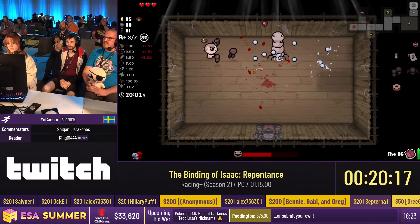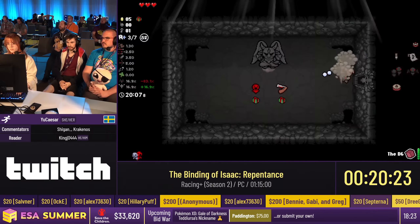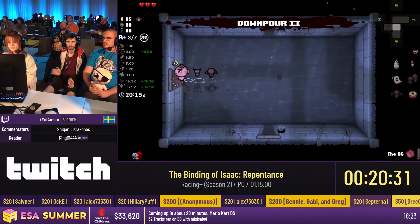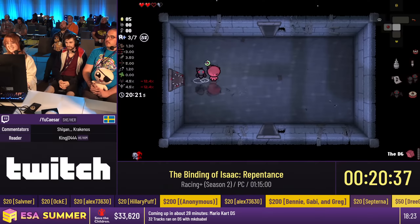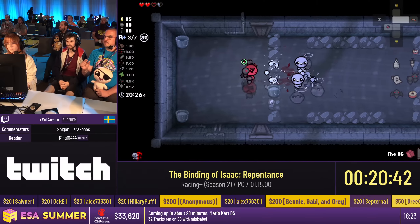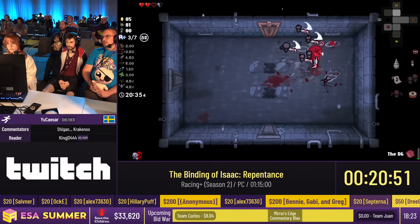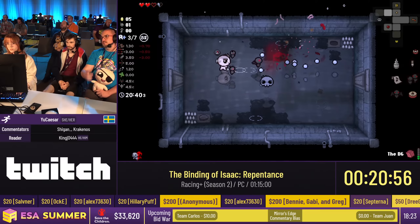Let's go to Tainted Samson. Tainted Samson is a really interesting character. We should see his mechanic very soon — this is the Berserk mechanic. When Tainted Samson deals or takes damage, there's a meter that goes up — it's a circle. When it's full, the rage mechanic kicks in. It's really powerful, but you'll see at the end that it's not always a good thing.